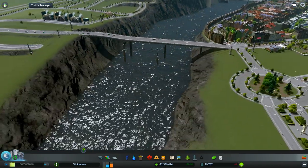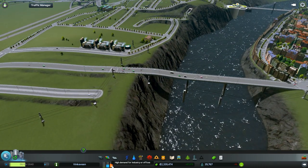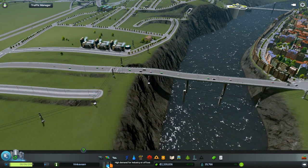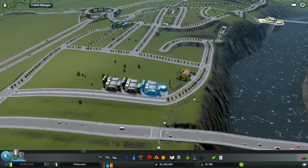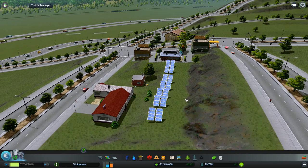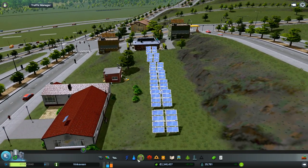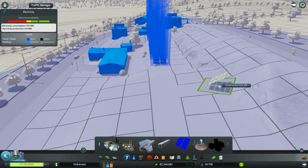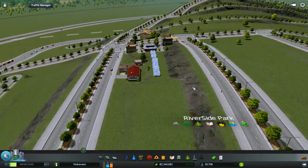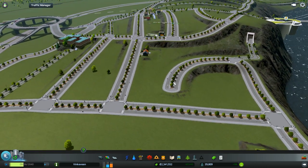In order to make all this work, we need more industry and commercial. We put a couple of neat things in here, like this area that wasn't getting power. So I have a nice little modular solar panel — you can place whatever you want — and we put a couple of those there so these people can get power.